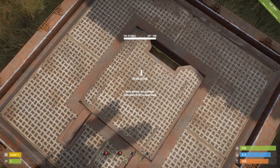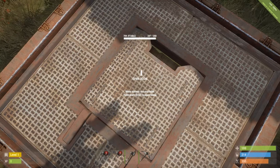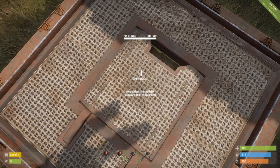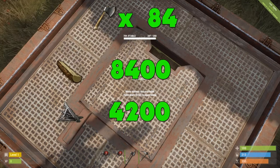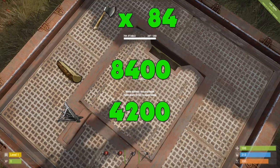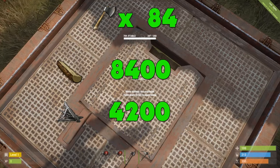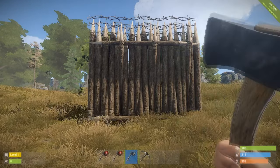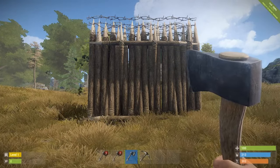Next up we have a ladder hatch. We have managed to do 3 damage out of the 250 health of a ladder hatch, which means we're going to need 84 hatchets to get through. 84 hatchets would cost us 8,400 wood and 4,200 metal fragments, and it would also take us 1 hour and 24 minutes.